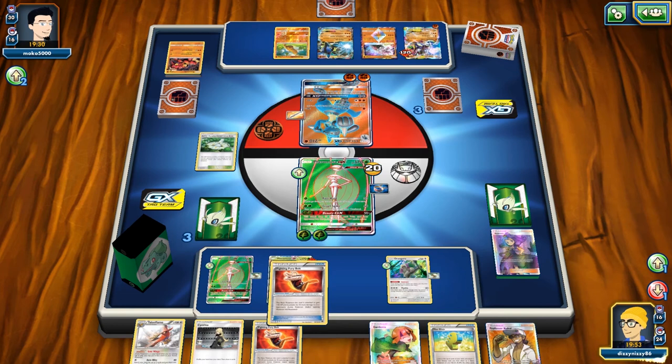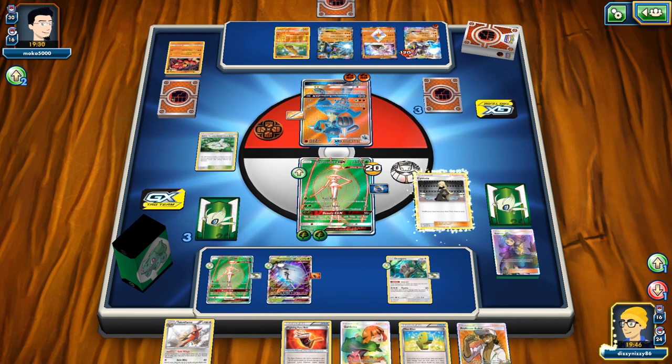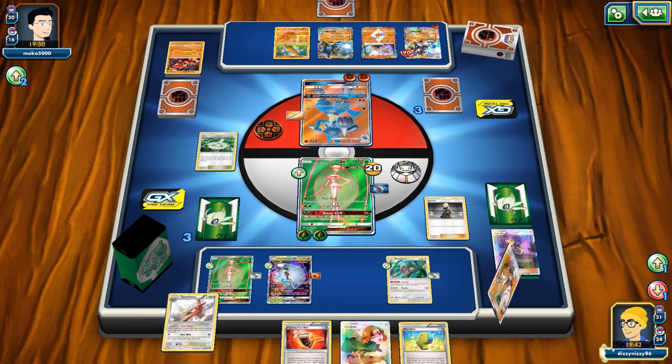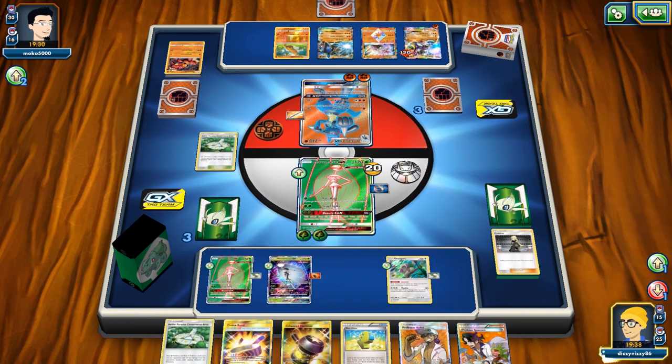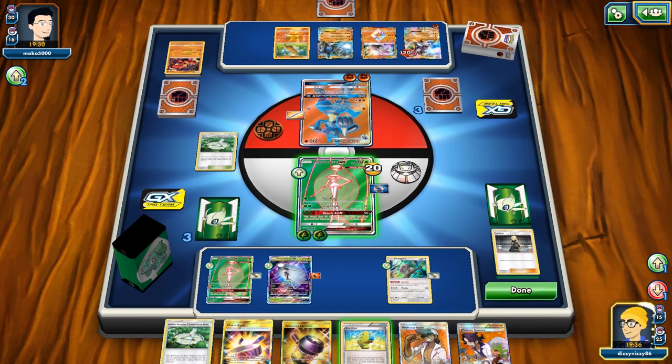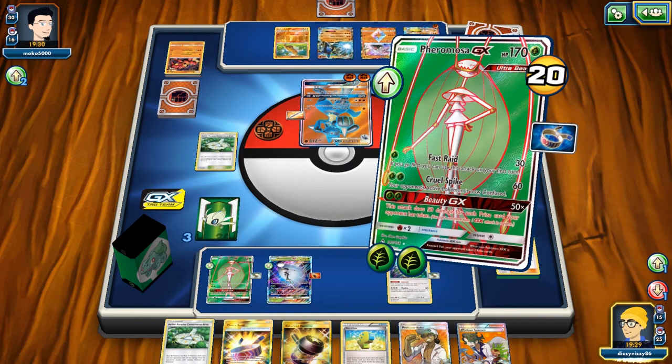Wondering if the game is glitching — it kept the damage count on the Pheromosa even when I put it back on the bench, and it wasn't until I played the Fighting Fury Belt that it removed the damage counter. That definitely made me nervous.